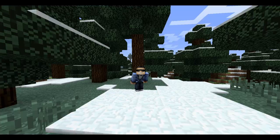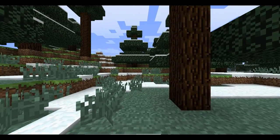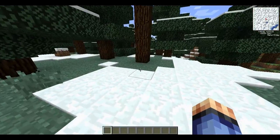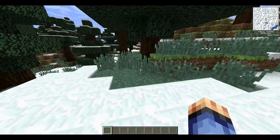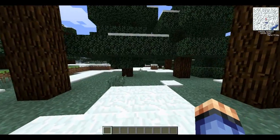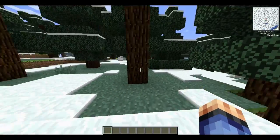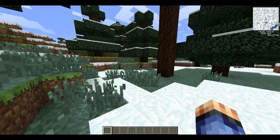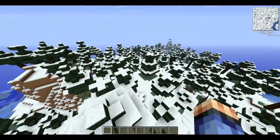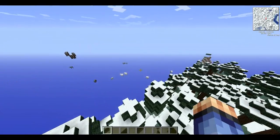Hey guys, it's me MCMaps and Mods 98, and today I'm going to be reviewing a mod called Raze Minimap. If I go into my normal view, you can see in the top right there is a little minimap. If I go to a different biome, as you can see there's a crevasse — it all shows up on the map.